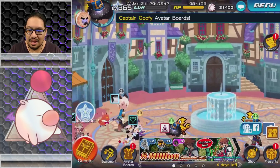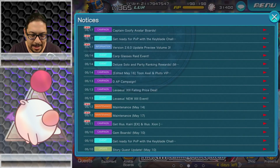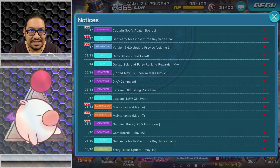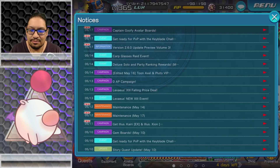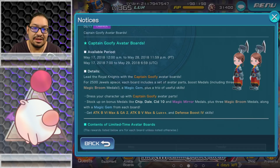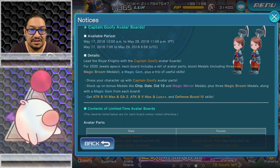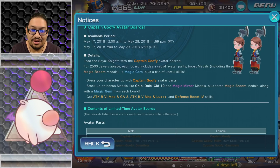Let's go to Notices. We've got version 2.6.0 update preview volume 3, get ready for the PvP Keyblade Challenge, and Captain Goofy avatar boards. The Captain Goofy avatar boards are available May 17th to May 28th — lead the Royal Knights. At 2,500 jewels a piece, each board includes a set of avatar parts, boost metals including three Magic Broom metals, a Magic Gem+, plus a trio of useful skills.